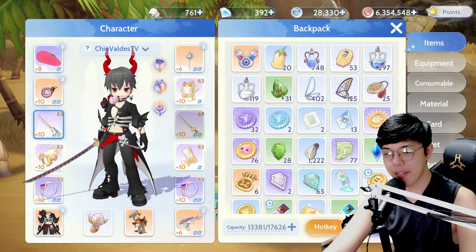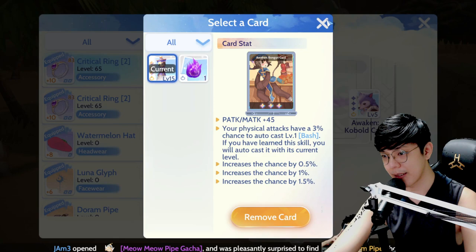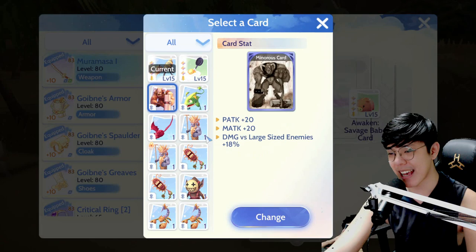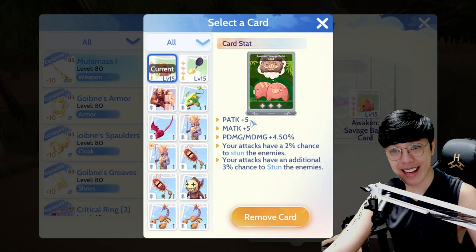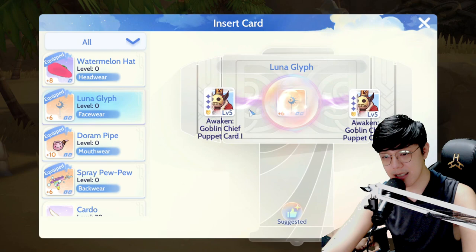We're trying to get as much agility and crit as we can. For our lord knight now we have our Goibness set, watermelon hat, dorum pipe, luna glyph, and crit rings. I do have one Bongon card equipped, which gives me auto bash when I'm normal attacking, and three Cobbled cards for more strength and crits. For weapon cards you would normally go for size, element, and race cards, but for PvP I like going for cards that give status effects — my choice is stun and curse.